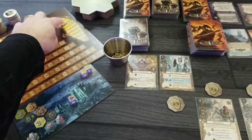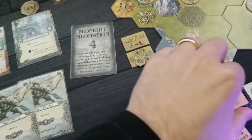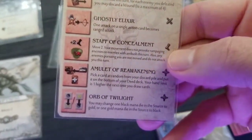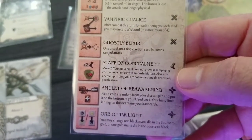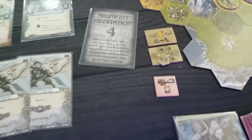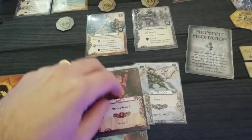I'm going to get two fame. Increase my reputation. We get a little token thing — amulet of reawakening. Pick a card at random from your discard pile and put it on the bottom of your deck. Your hand limit is one higher the next time you draw cards. Don't want to draw a wound on that one. Or again, one fame or three influence. I think that's one I'll utilize.